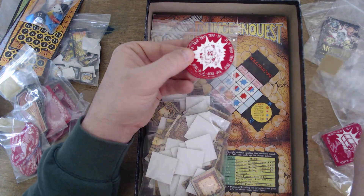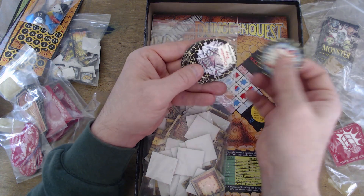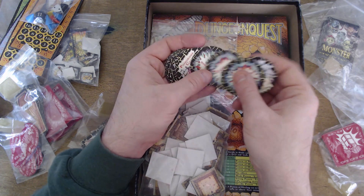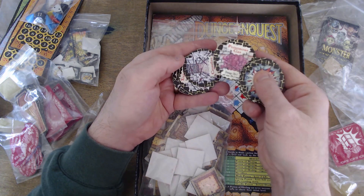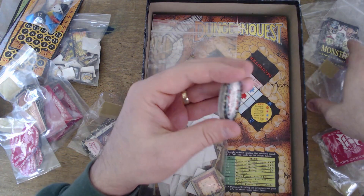If you encounter a trap card you draw from this circular deck. You get things like explosions, crossfire traps, cave-ins, more explosions, poisonous gases, and poisonous snakes — why does it have to be snakes?